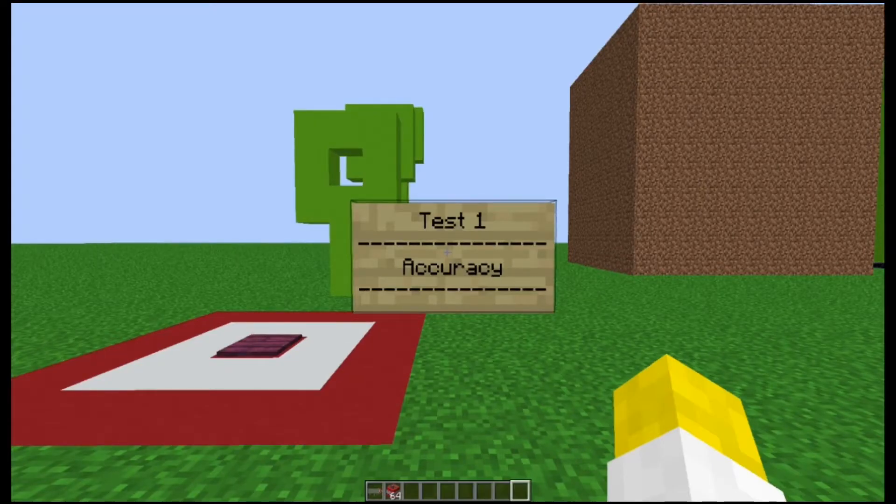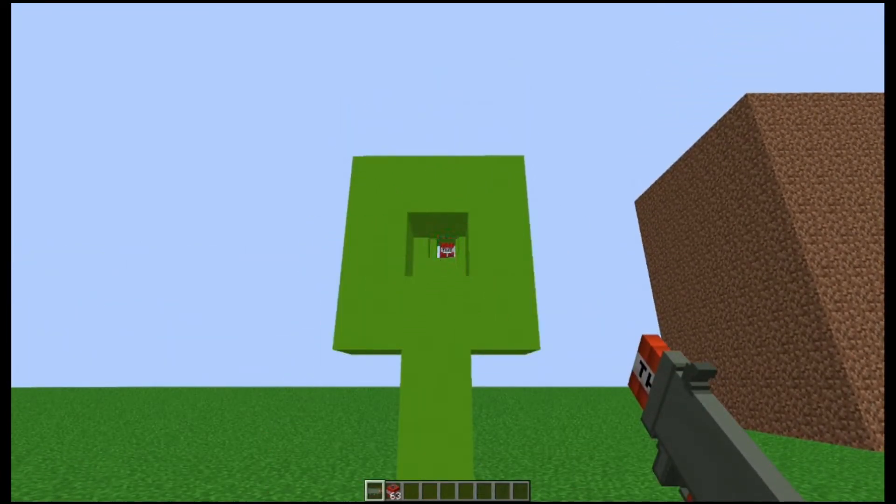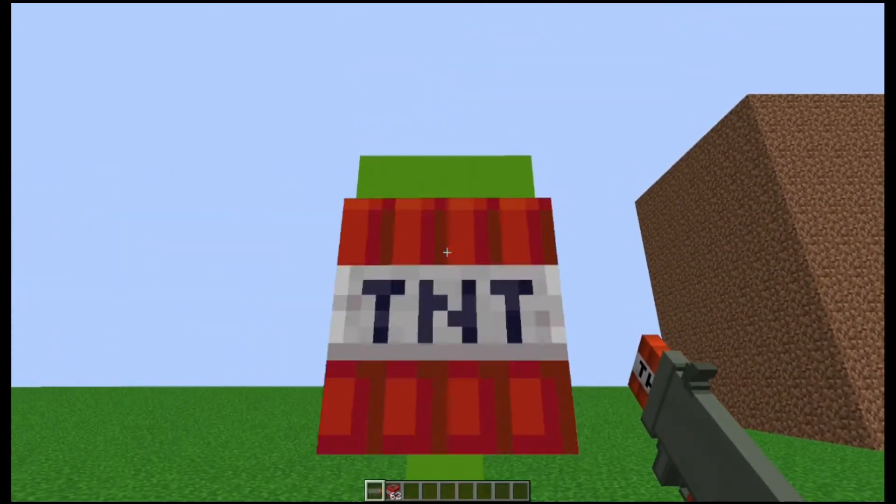I'll now demonstrate the rocket launcher's capabilities. First is its accuracy. As you can see, it is able to be shot through these rings, only detonating when it hits its target.